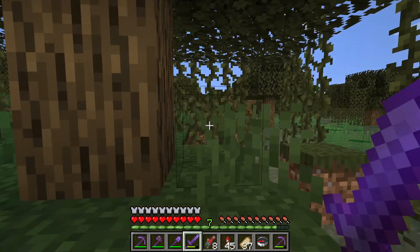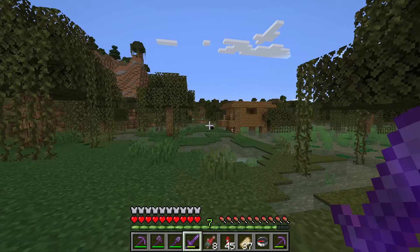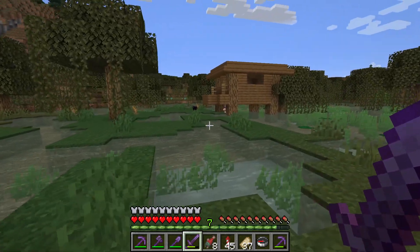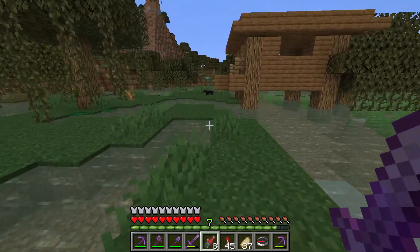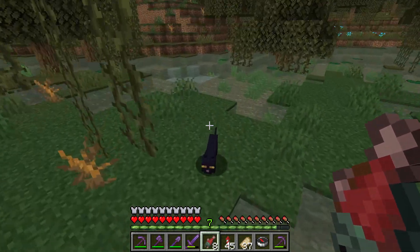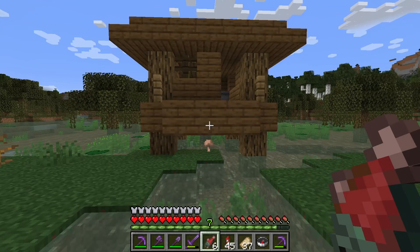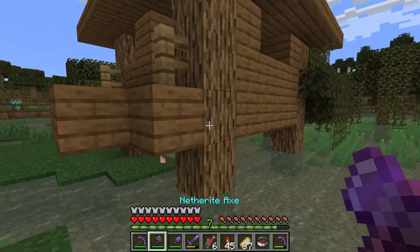I want to show you where you can find a black cat, guaranteed, no bamboozle. It's in the swamp biome in a witch's house. Every time you find a witch's house in a swamp biome, there will be a black cat inside the house or outside the house.